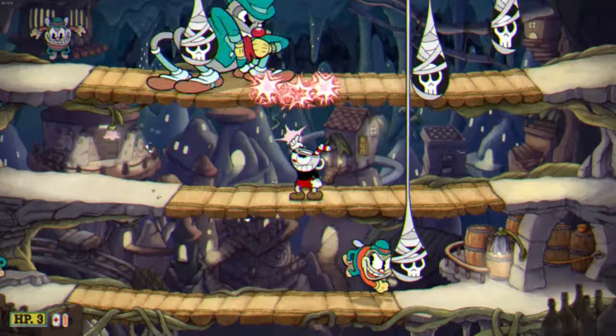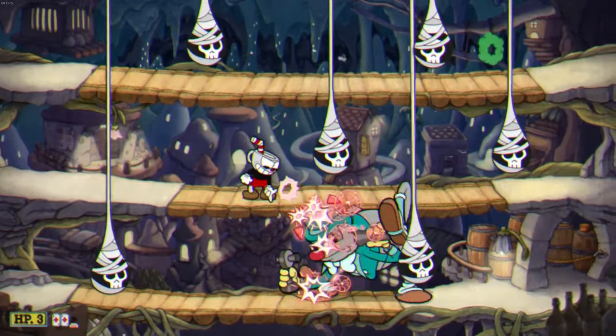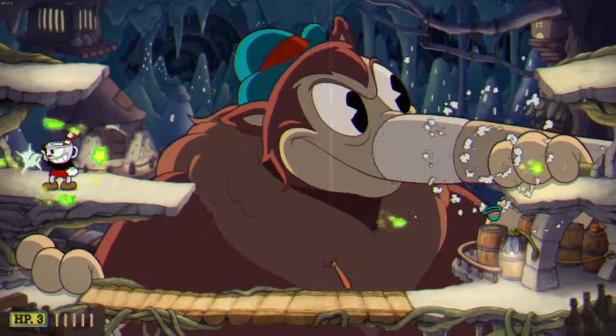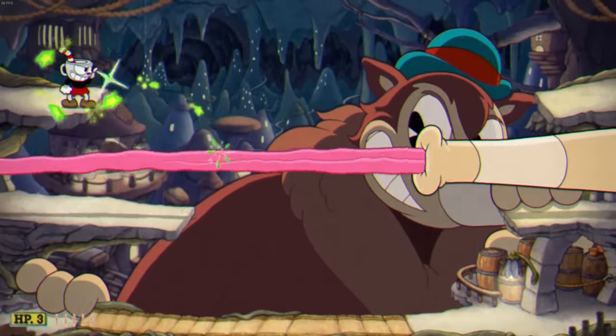I'm assuming you either bought a weapon already like the Converge or Crackshot, which I don't blame you for since they're really useful. But if you haven't bought anything at the moment, this part isn't for you, so skip ahead into the video or use the timestamp below. If you have at least one coin in your possession — but if you have none of these, this is what you want to do.